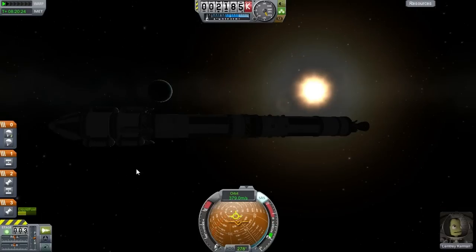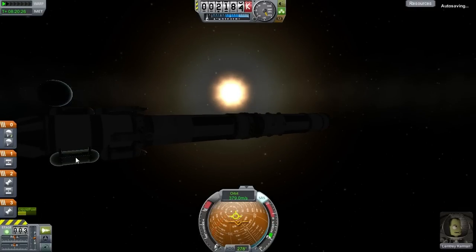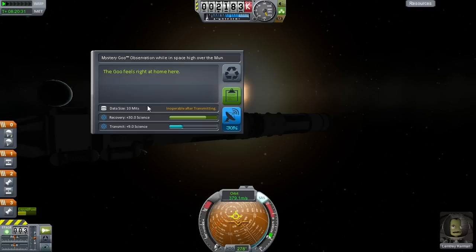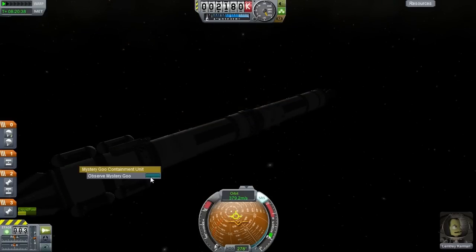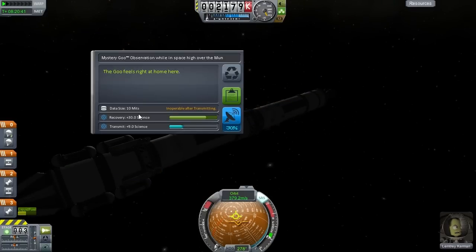Now we'll do the upper experiments as high orbit — however the moon — 30 science, we'll keep that data. We'll do another one. This one isn't getting 30 science; it's really getting just a fraction. Keep that in mind when you do multiple experiments: it will always show you as much as you get on the first one, but the second, third, and fourth will get slivers of that. So we'll keep that data.